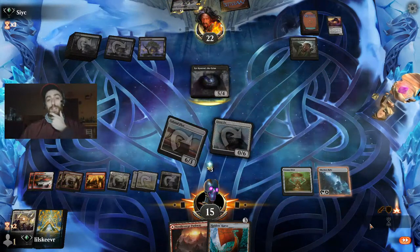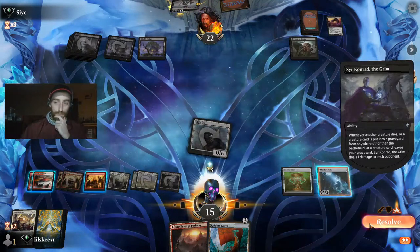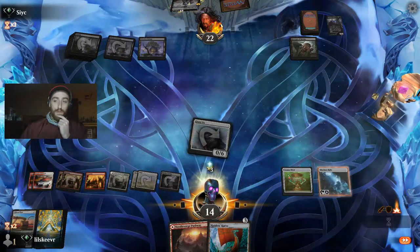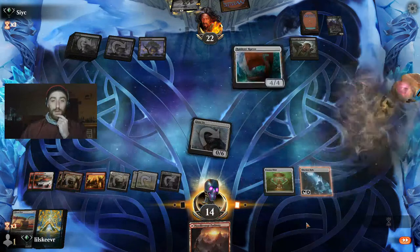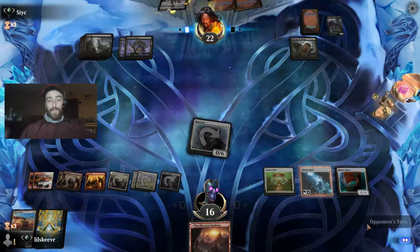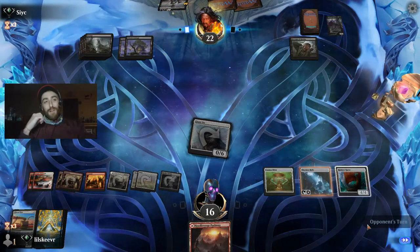That's a good amount of mana — see how easy it is to hit Ugin? We might have put another copy of Ugin in the deck. In combat, let's play this — not bad at all guys, not too bad.